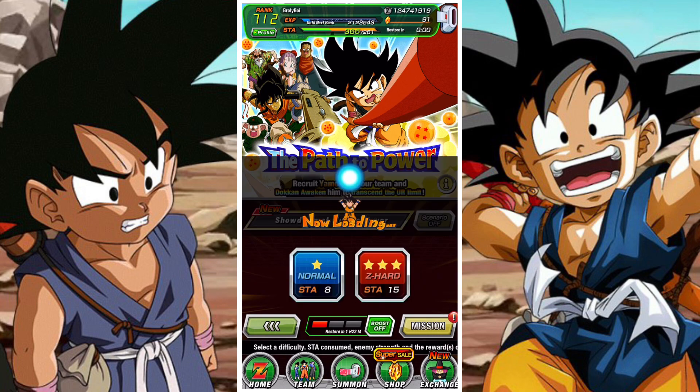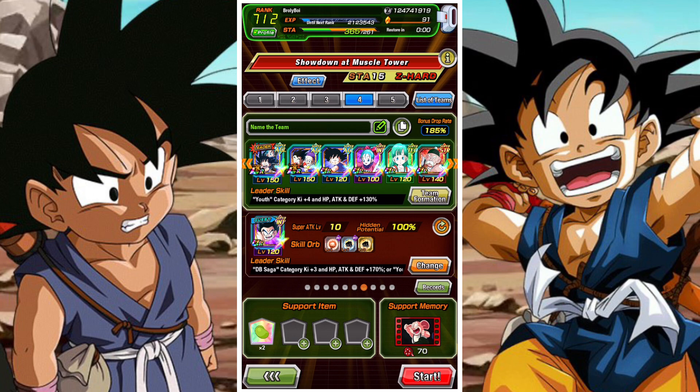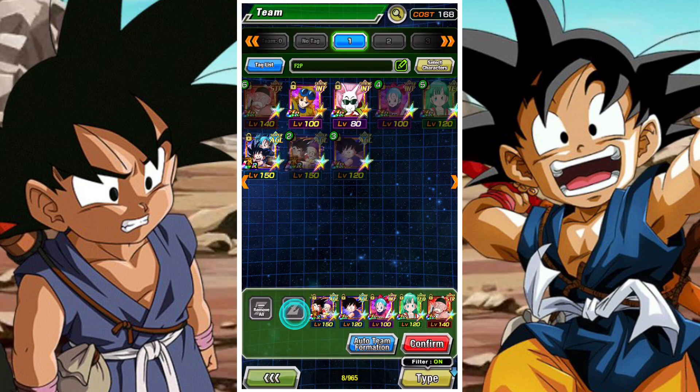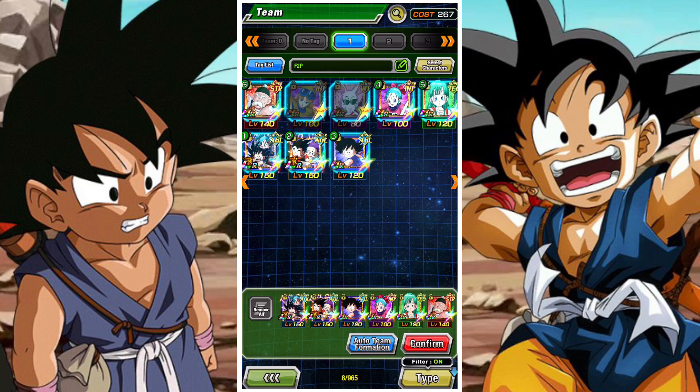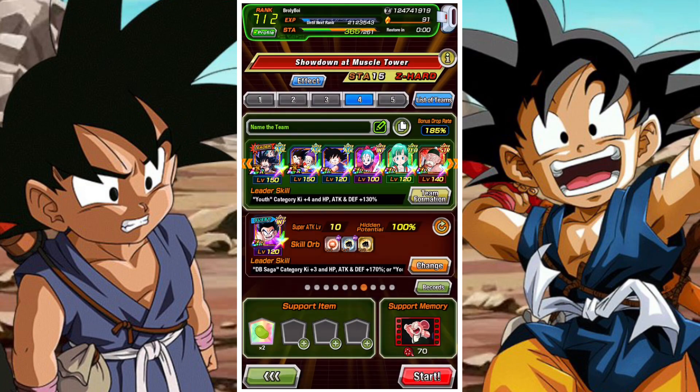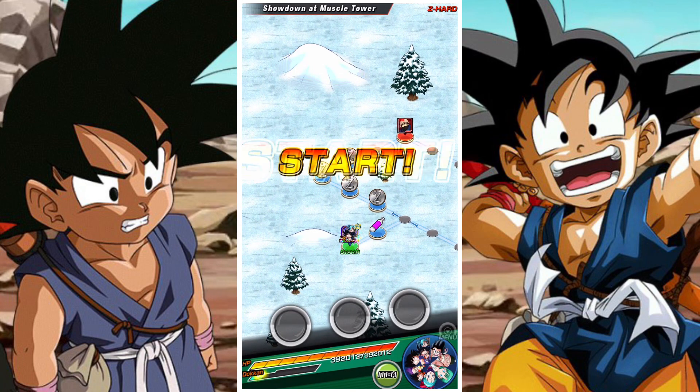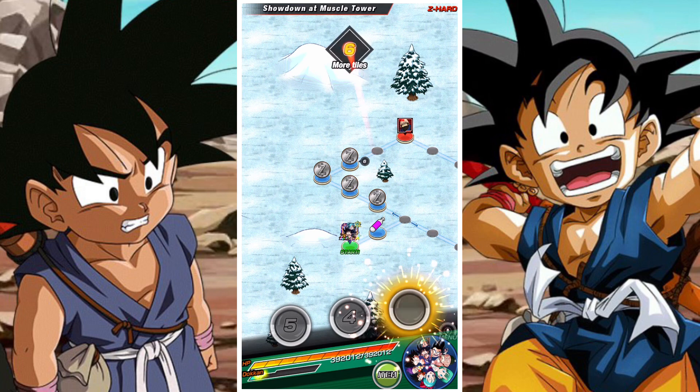The second stage is super important. The third stage is not so important — you don't need to specifically farm anything from it. At this point you can add Yamcha to your team if you want to; it will make things a little easier. But if you don't want to add Yamcha yet, you can just wait and finish farming him up, then proceed onwards.